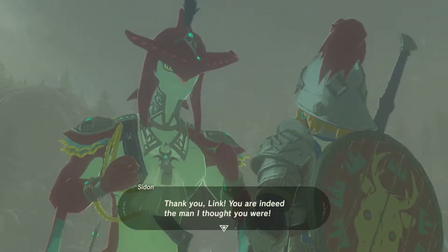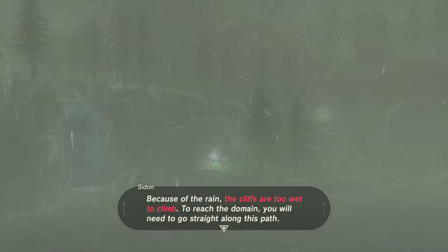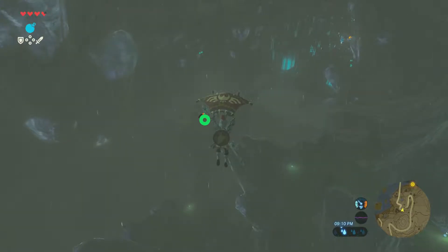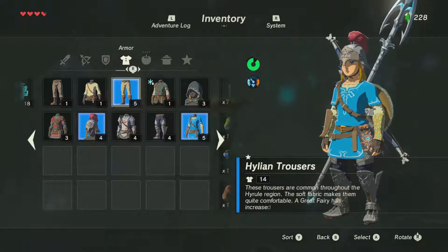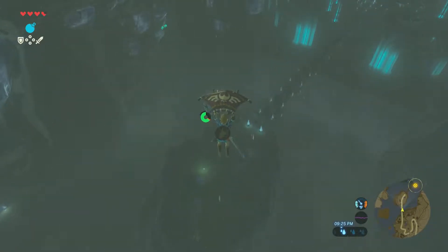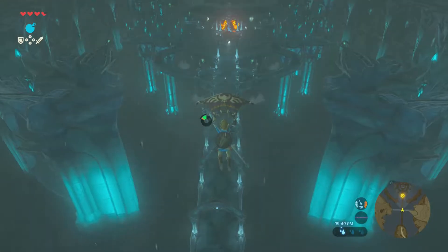Wow, really? Thank you, Link — you are indeed the man I thought you were. Now Zora's Domain will be saved for certain. No time to waste — hurry up and head over. Because of the rain, the cliffs are too wet to climb. To reach the domain, you will need to go straight along this path. Oh, boulders. Then maybe we can just fly the rest of the way. We're going to see how much of this we can just fly. I'll take off the helmet just in case it starts lightning-ing. It's always raining in Zora's Domain because of the Divine Beast — that's the only weather showing at the bottom.